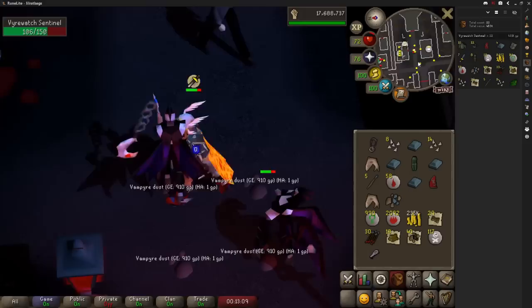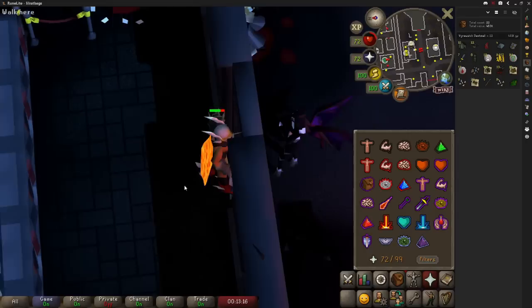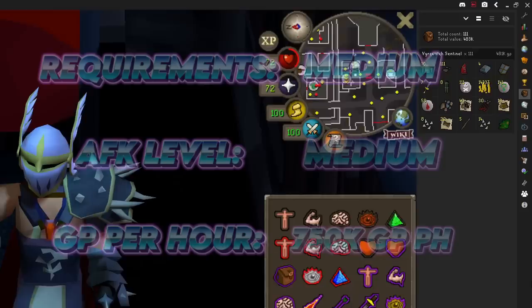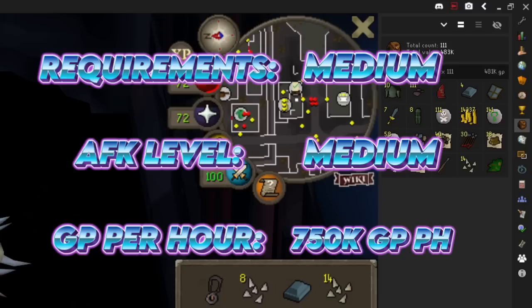The only downside to this method is that it's very popular and your drops appear after one minute to other players, so whilst it is extremely AFK, not paying attention could mean losing a very valuable item. It took an hour to kill 111 Vyres without picking up the vampire dust. The average kill is just under 7,000 GP so that means you make 750,000 GP per hour on average.